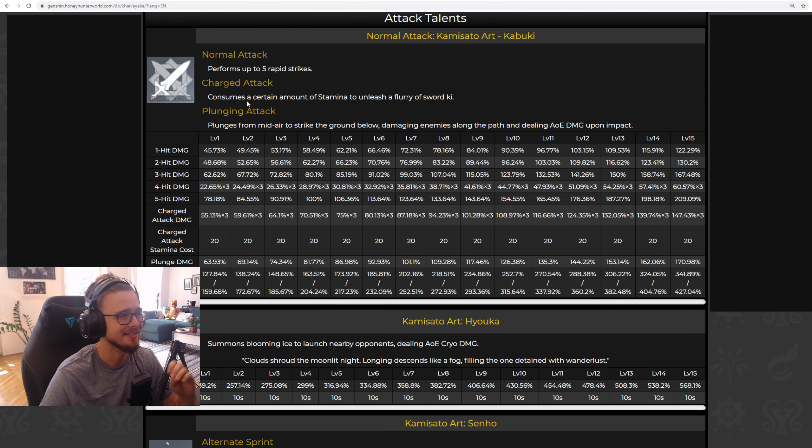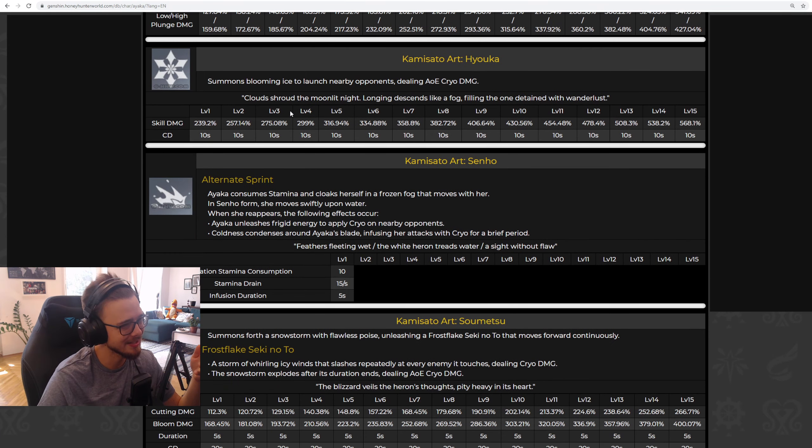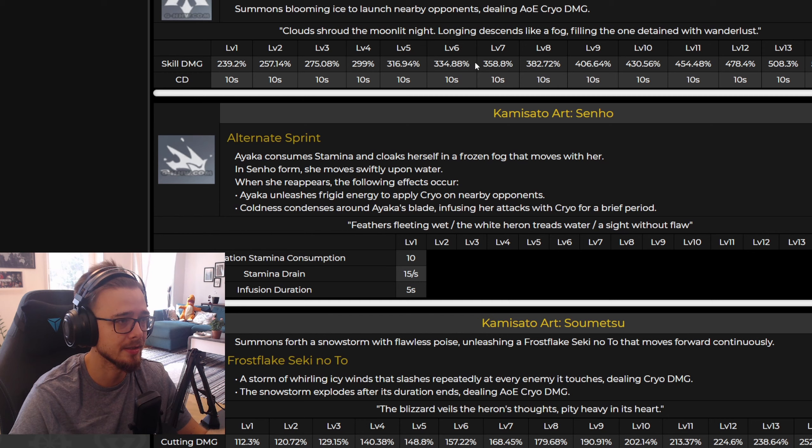Her auto attack talent has nothing to complain about — you could compare its scaling to Keqing's. So her auto attacks will do great damage. Ayaka's E is just a better version of Keqing's E because it has a wider range, and small enemies hit by it will get CC'd for a short time because it knocks them back. The damage scaling on this skill is quite good. Sadly, it has a cooldown of 10 seconds, which dampens the efficiency of her E quite a bit.